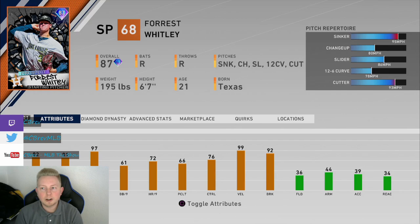His sinker comes in as straight gas. It is really fast, especially on Hall of Fame and Legend. As far as the cutter, it's pretty much a four-seam fastball — that's how much it doesn't break. I would not suggest using it against lefties at all, and I would use it sparingly versus righties. It really just has almost no movement whatsoever.